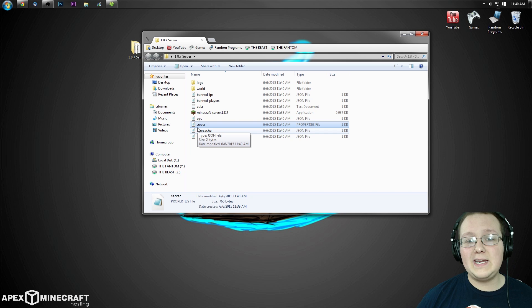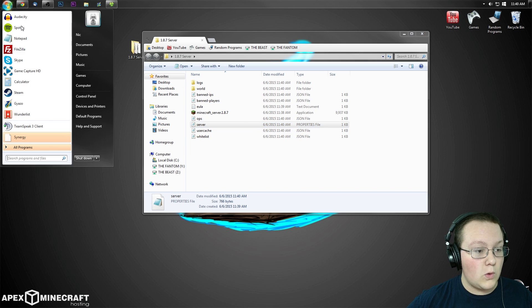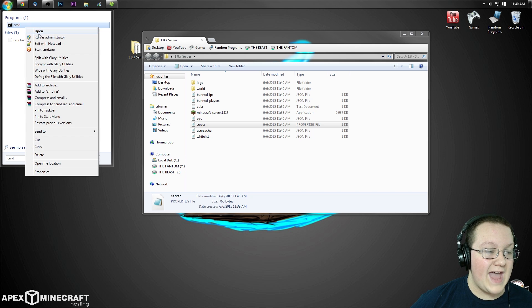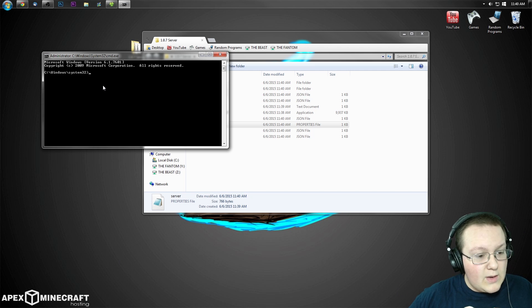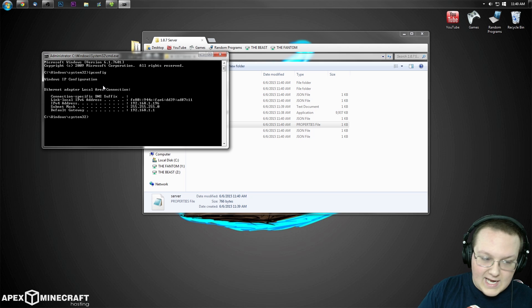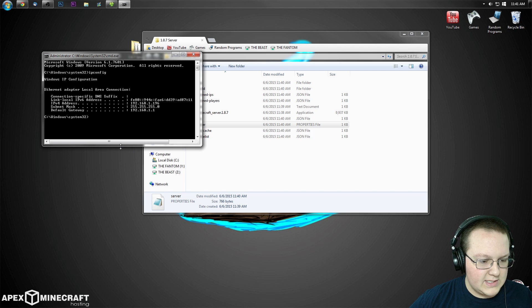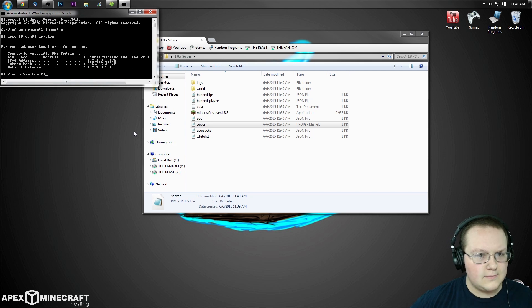We don't have to worry about any of that except server.properties. But before we get to server properties, we need to open the Command Prompt. Hit the Windows key or click Start, type 'CMD' in the search bar, then right-click CMD and run it as administrator. Type 'ipconfig' and hit Enter to get all of this network information — we're only going to use two things from here.